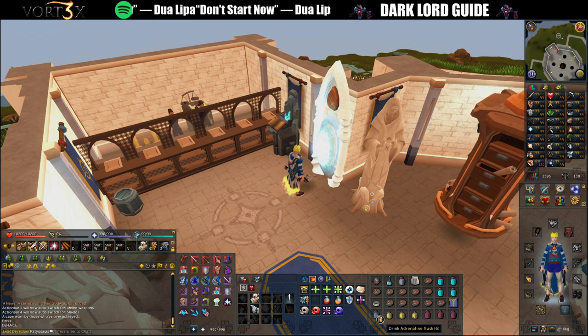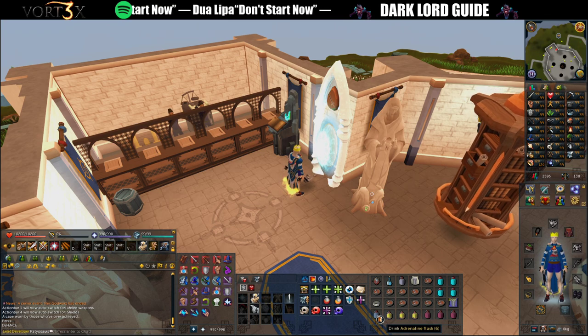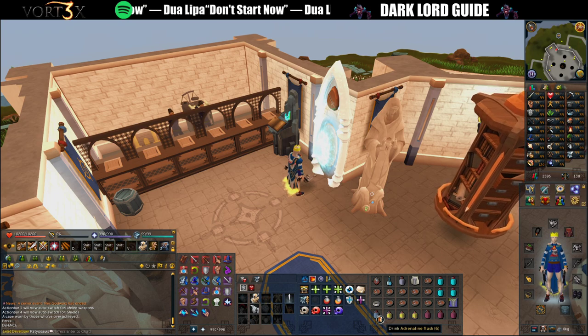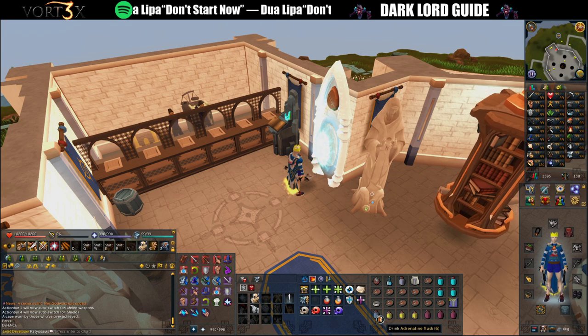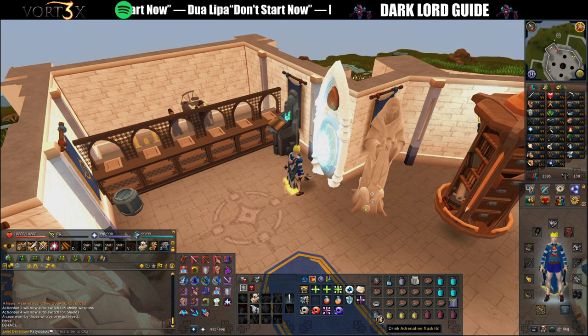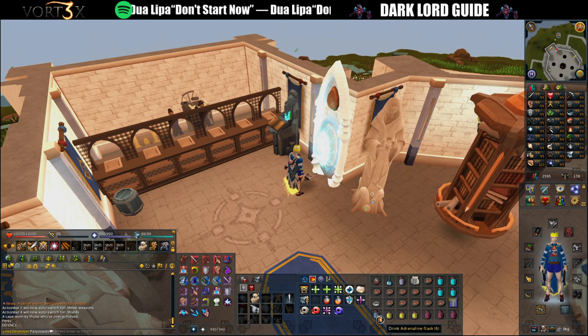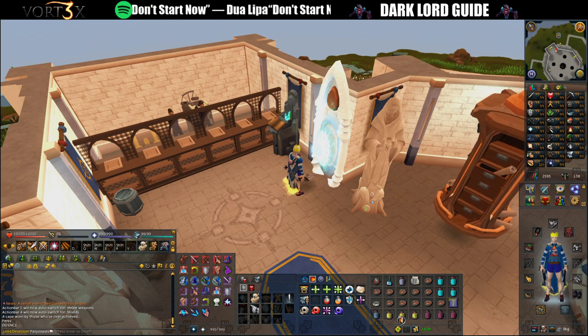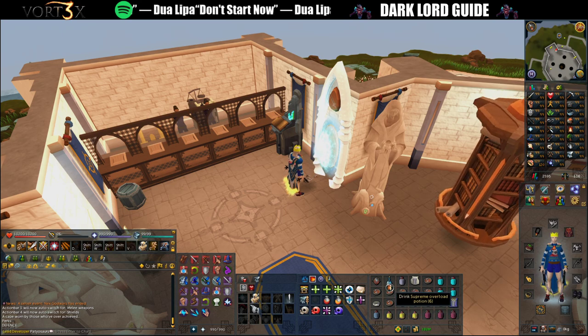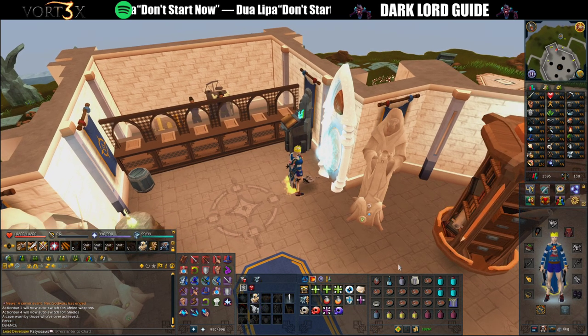Ring of vigor is nice to have for your ultimates. Now, adrenaline potions — you can use them on phase one, but be very careful about using them on phase two depending on timing. It is very tempting to use them after your Berserk to get to your thresholds quickly, but hold on to it because it will likely save your life on the final phase. Brew is just for panic combo eating and restores for prayer, and you have the overload so you don't need to worry too much about restoring, but it's always good to have.